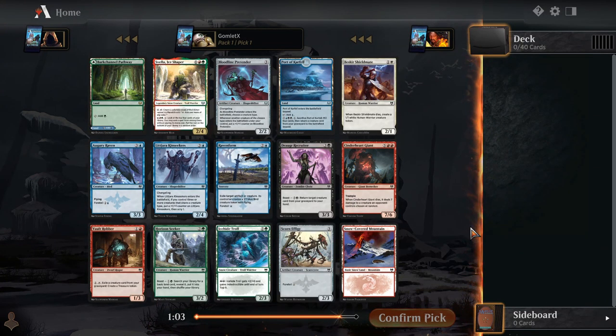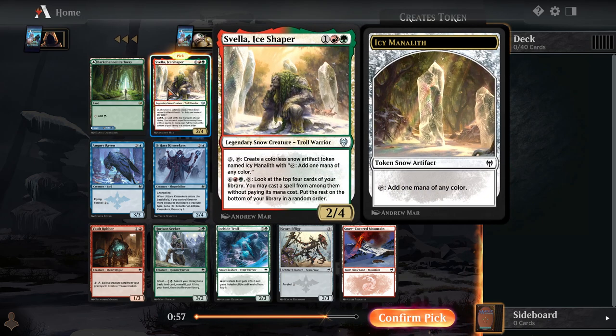Hey everybody, it's Galmodex, and welcome back to another premiere draft of Kaldheim. In today's draft, we're probably going to start off with Svella here. This is basically a mythic uncommon. This card is very, very powerful in the snow decks.